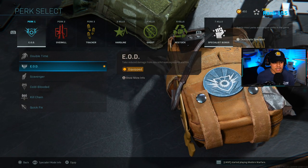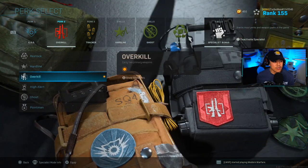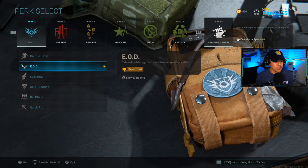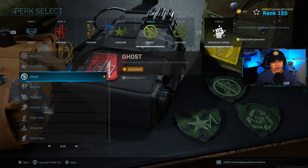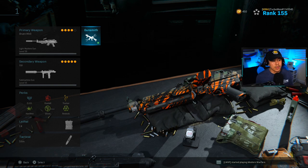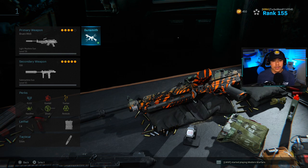For the perks, this is a bit of a different setup. The reason I'm running specialists is particularly because we're running the Uzi as a secondary — thanks to the overkill perk for slot two, we're not limited to one play style and can still rush around the map comfortably. First perk is EOD, second is overkill, third is tracker. For two kills, we're running hardline so that at four kills we get ghost, which is very important. At six kills we get restocked to replenish equipment, and at seven kills you unlock all perks in the game.